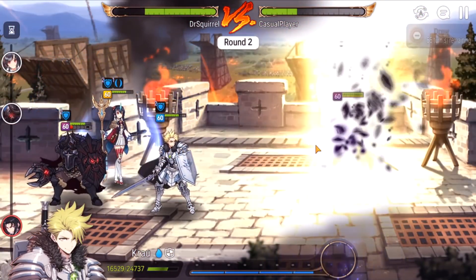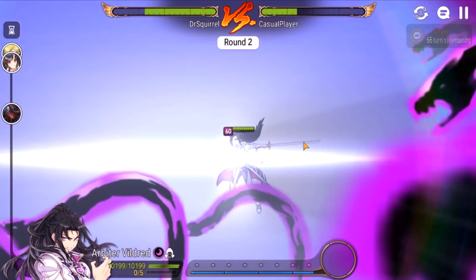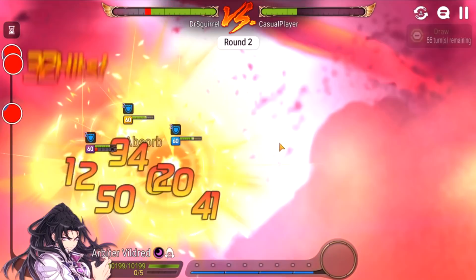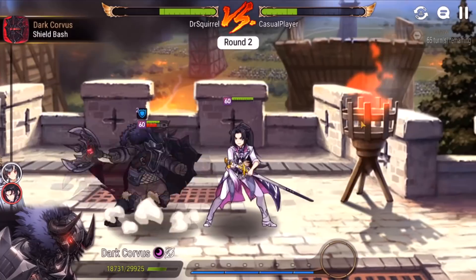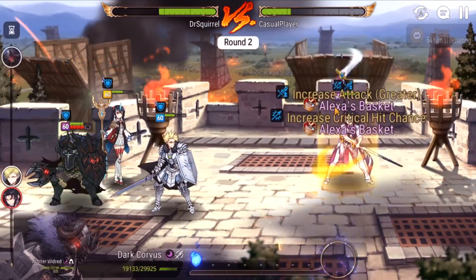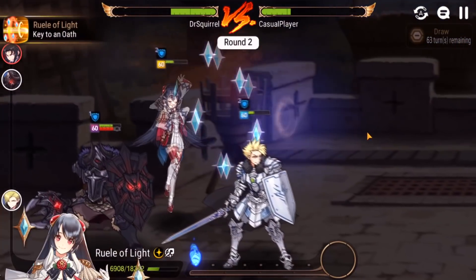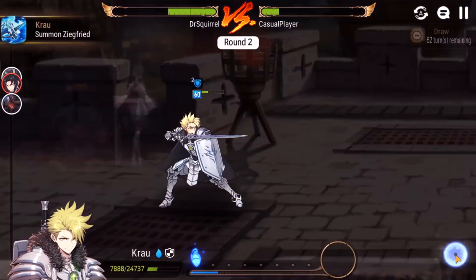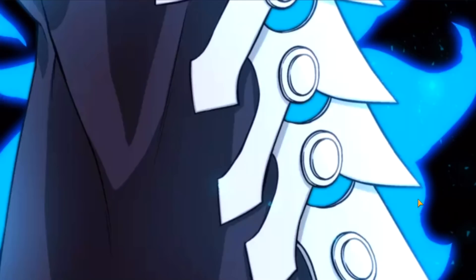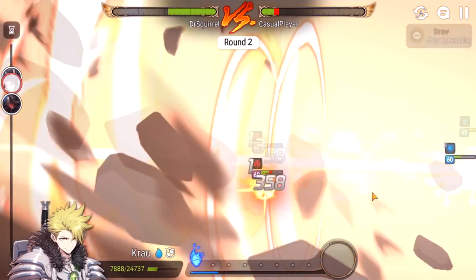These were some scary forts, but this team is just too pro — I'm a god, as the E7 YouTubers would say. There we go. We do manage to eke out a win against all of these tough forts. And we're gonna punish this Arbiter with the horse to teach him a lesson for almost giving me a heart attack.